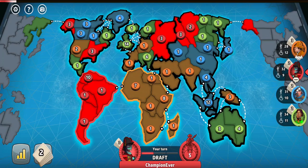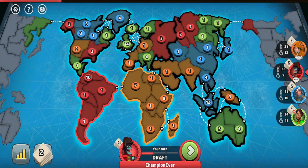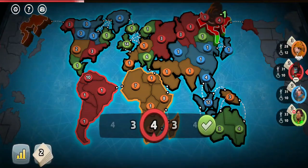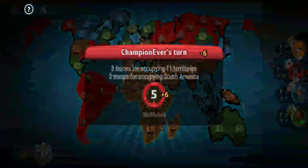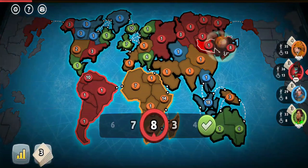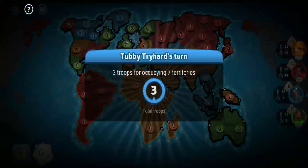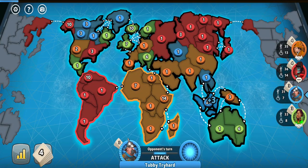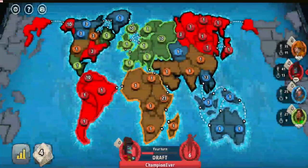Another step after you've captured a continent is to try increasing the number of territories you have. Remember, the more territories you have, the more troops you get. When you have 12 territories, you start getting four troops instead of three, and then every three extra territories beyond 12 you get one extra troop as well. Then just look for opportunities — some players might try taking continents too fast or end up quite weak in general.